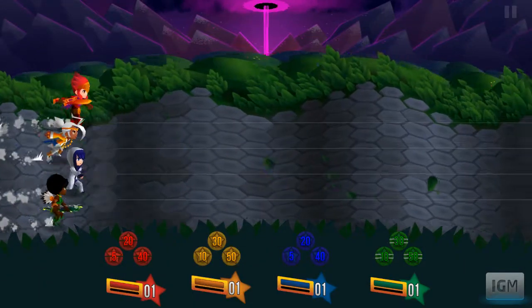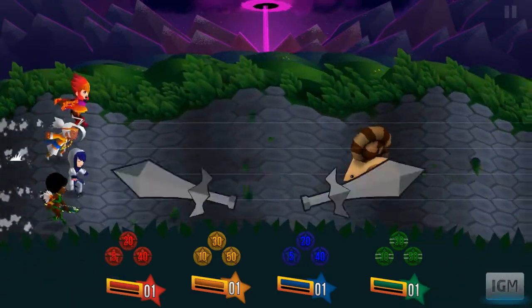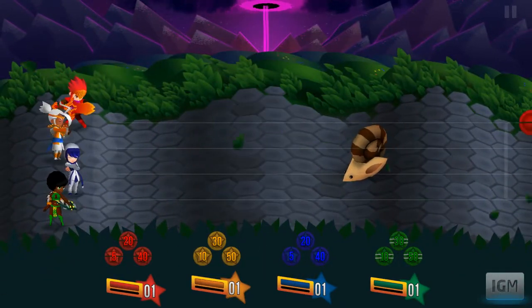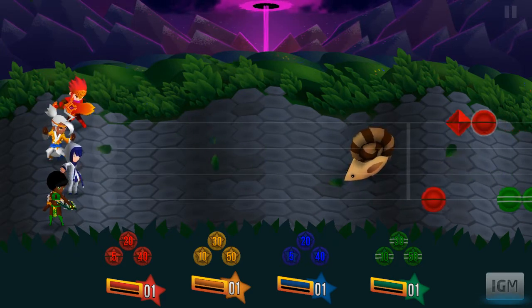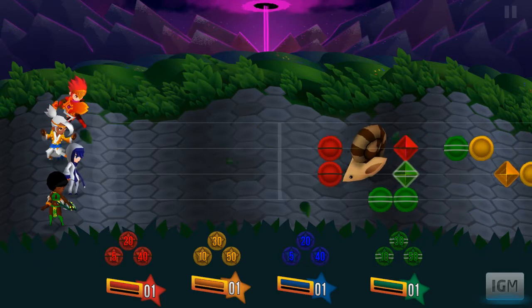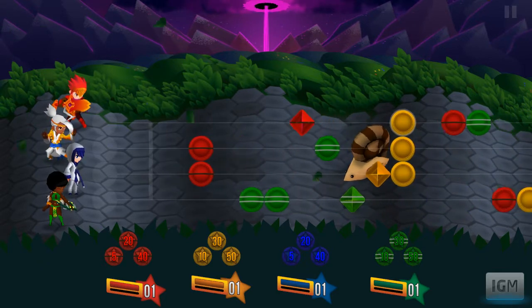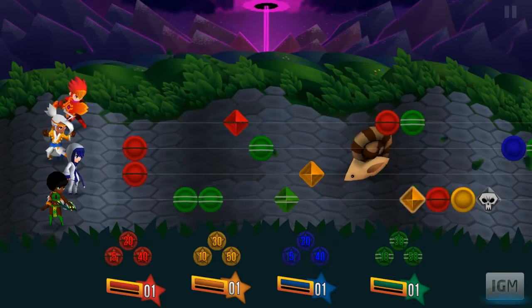You have characters, and they have levels, and they have special abilities, but what you do in-game is all a puzzle. You don't actually have use of your special abilities until you get to the levels on those stars, but we'll get to that once we get there. The diamonds are your chargers, your essentially attacks, and the circles are the ones that you combine to turn into the chargers.